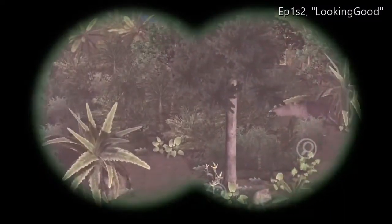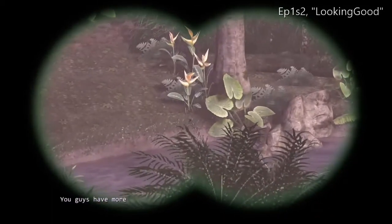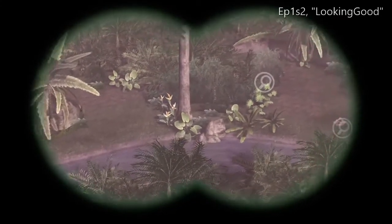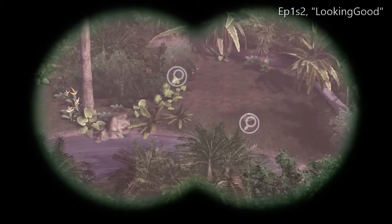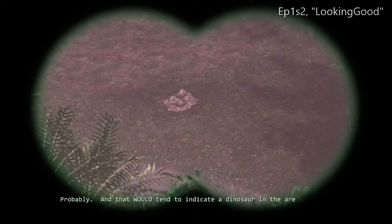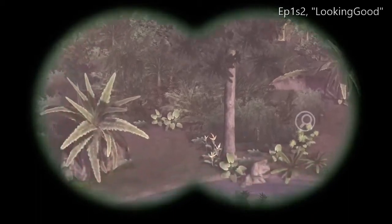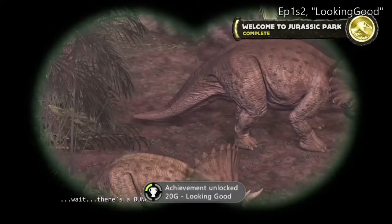The second achievement is in scenario two, where you're the little girl looking through binoculars. There are a total of 12 things you need to find. That little dinosaur in the bush — that's the second time you'll find it. You need to click everything else before you click on that dinosaur, which means finding this pile of poop too. The dinosaur itself will be the 13th item you click. Just make sure you've looked at everything, and when you look at the dinosaur for the second time, there's your achievement.